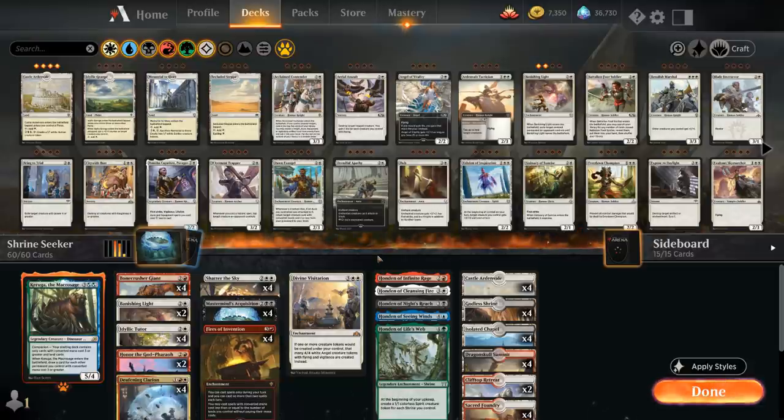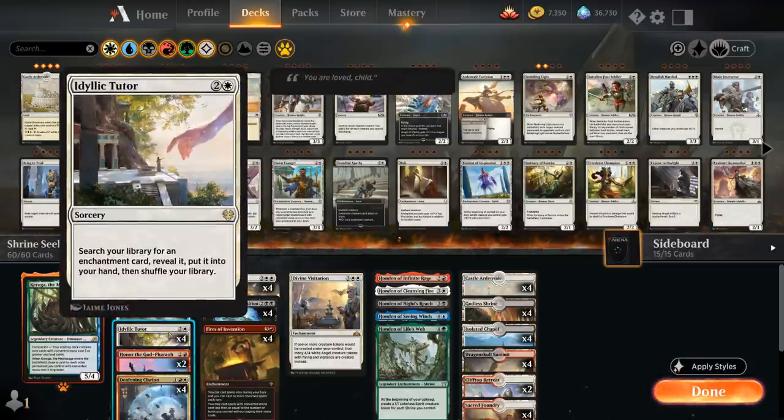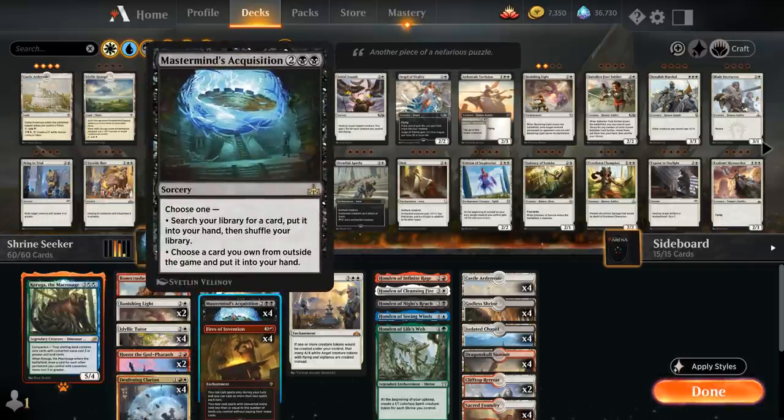To make this deck function we need ways to search up all these different Hondens. You can make builds where you draw a lot of cards or play multiples of the same Honden, although then in the late game you're just drawing into more Hondens that don't do anything. So instead I prefer the approach where we search up the Hondens — we've got eight tutor effects to help us do that: four copies of Idyllic Tutor, which searches our library for any enchantment card, and Mastermind's Acquisition, which lets us search our library or sideboard for any card we want.